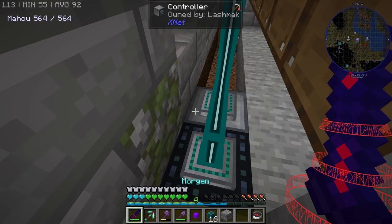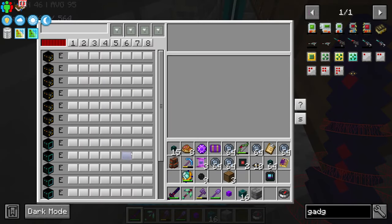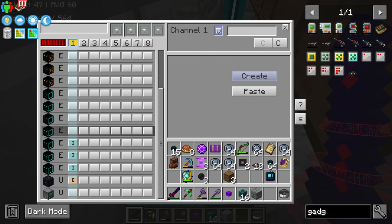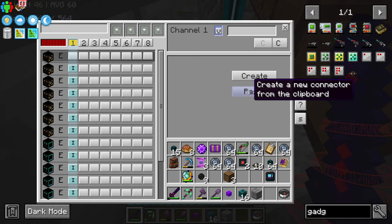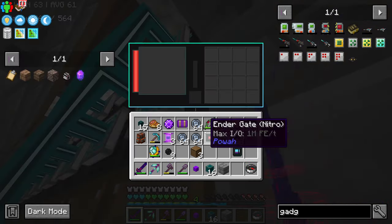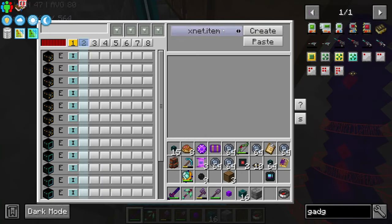All the devices have to be connected to a connector and then be connected to the controller, even the power. So now if I come to my controller, I have all of the machines. The first thing that we are going to do is have a channel for energy, and we are going to tell Xnet to extract the power from the ender cell and put it inside every single machine. As usual, someone is going to tell me you can also copy and paste, but it's just insert — so you just press create. All of the machines must have power. Perfect.